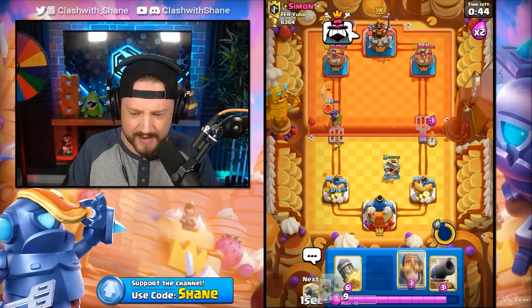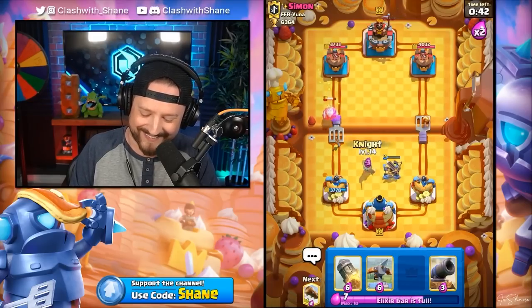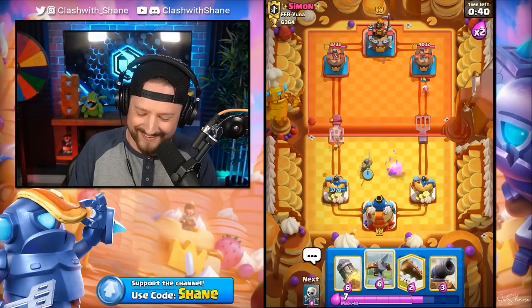Let me go Skeletons to destroy the Pekka with Archer Queen ability to protect against the Barbarians. The Magic Archer goes in and hits the tower, but the Archer Queen is still alive, basically at full health. She destroys the Bandit as well. He wasted Zap on the Archer Queen, which I find highly sus.